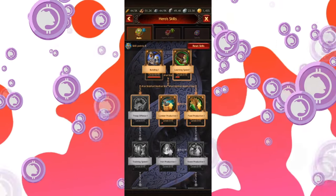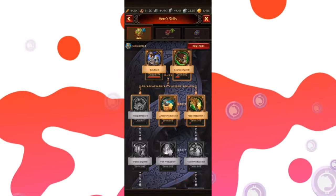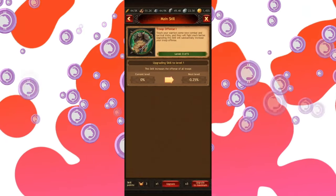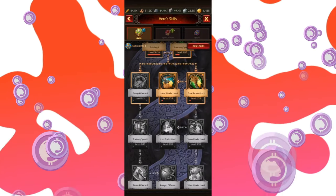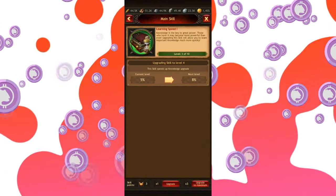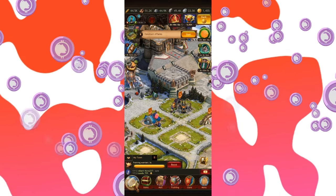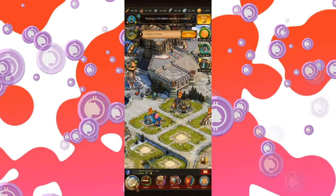Right now, since we have the protection shield for three days as every new player does, I don't really bother that much about offense and defense things — I'm focusing on production and learning. I don't really want to research troop offense yet, but if I did, I would automatically unlock training speed. I can also do it now, but this would cost me more experience points, which I do not want to do. I will invest in learning speed, because even at the very early stages, researching knowledge can take a lot of time — like hours — and if you don't have speed-ups, that can become a very tiresome ordeal.